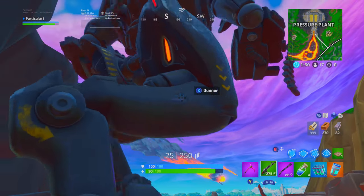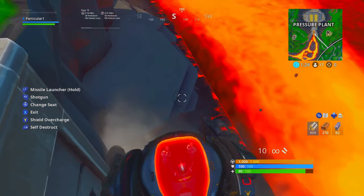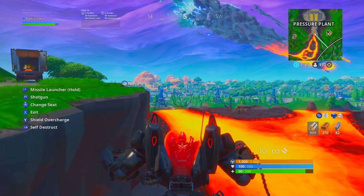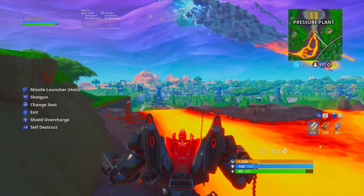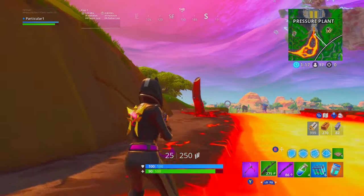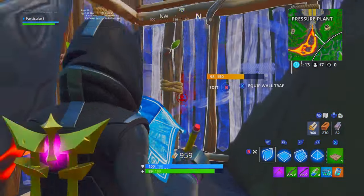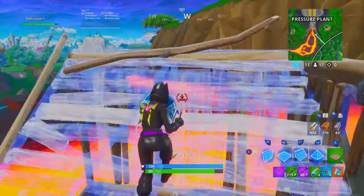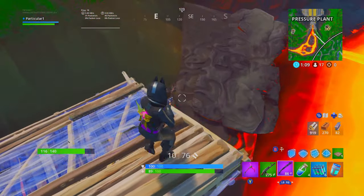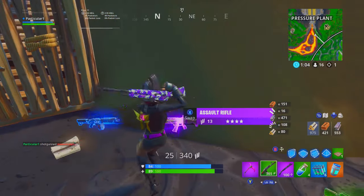Now that you've landed at a faraway spot and got a bunch of good loot, what do you do next? Obviously stay out of the storm — if you're in the storm, you die. But I recommend do not go in the middle of the ring. Stay on the outskirts of the storm so that your back is completely covered and you can view the entire circle, because if you're in the middle, you have to cover 360 degrees and everyone is targeting you.